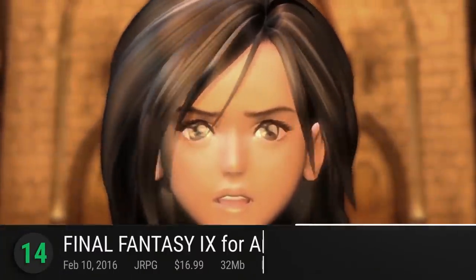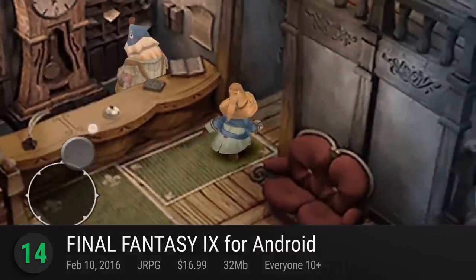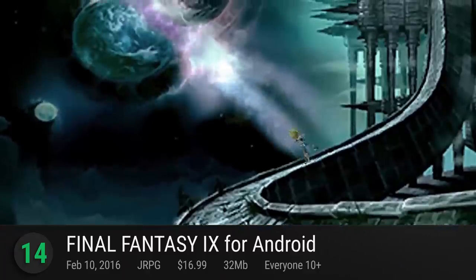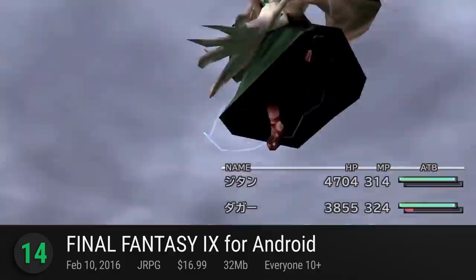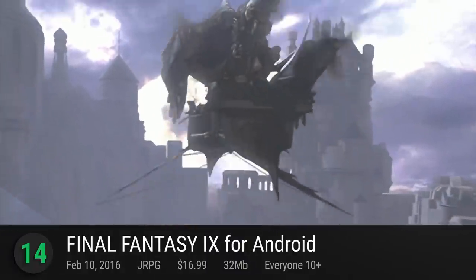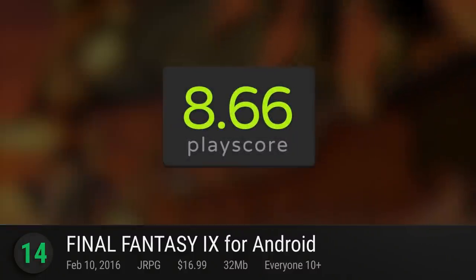Number 14: Final Fantasy IX for Android. Giving us a taste of the once-elusive 3D dream, this installment of the Final Fantasy series is one strong contender for the best in the series. A fresh port to the smartphone platform, a lot of care was taken into bringing Zidane Tribal's adventures in the land of Gaia to the portable format, giving us the full artistic package in larger resolutions. It has a playscore of 8.66.